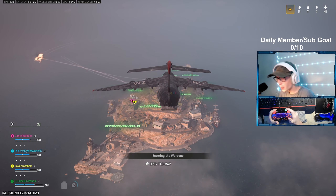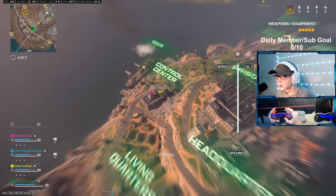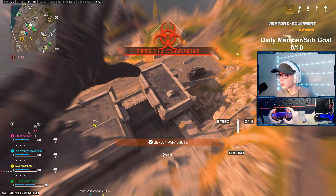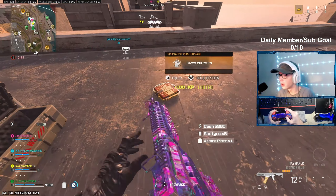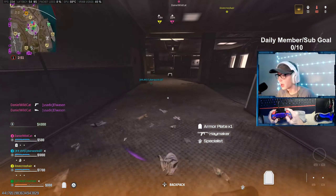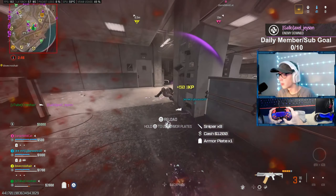This is the new Supreme Resurgence mode that we're going to be playing right now. This is my first game playing it. We're going to land at Control Center and hopefully get the win and a lot of kills. In this new mode there are lots of cool guns on the ground — like the Haymaker. I got specialist bonus, but why do I have to get the Haymaker? All of the guns on the ground are pre-kitted.